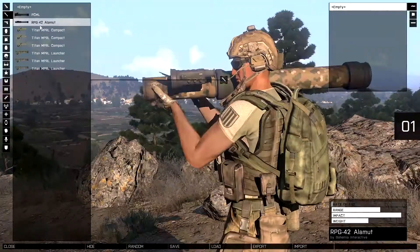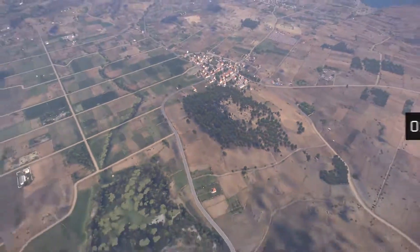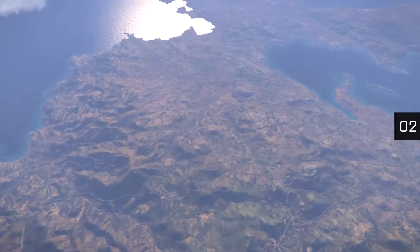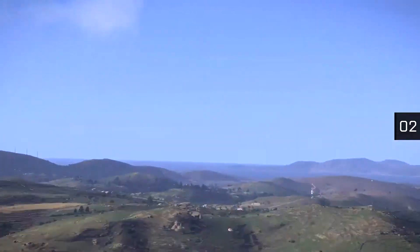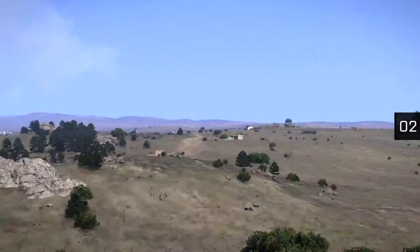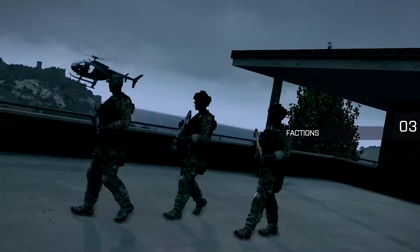Most of these are also customizable with a variety of scopes and other attachments. One of Arma 3's two Mediterranean islands, Altis, sprawls across 270 square kilometers of terrain. As you might imagine, there's a lot to explore, with over 1.6 million manually placed objects and 730 kilometers of roads linking together 50 towns, villages and cities.